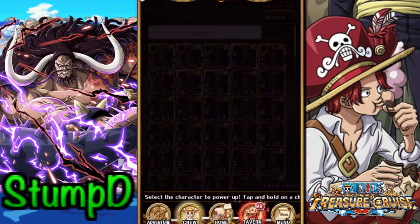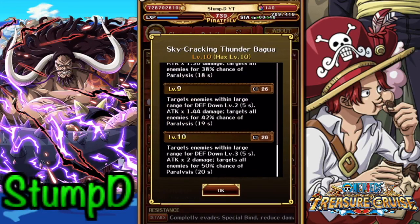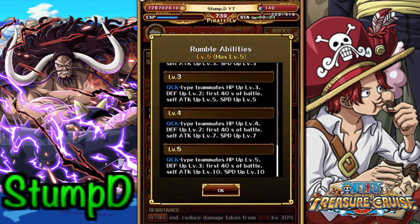Kaido is probably arguably one of the best rumble units in the entire game — it's really what drives people to summon for him. He is the start of the Quick resurgence and Quick is going to get very strong moving forward. His rumble special at level 10 — I do have him maxed — sets defense down level 3 for a large range for five seconds, deals two times his attack in damage, and gives all enemies a 50% chance to paralyze for 20 seconds. His rumble ability boosts Quick characters with HP level 5, defense level 3, and for the first 40 seconds he gives himself level 10 attack and level 10 speed.